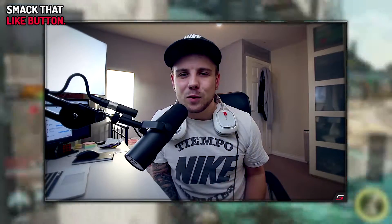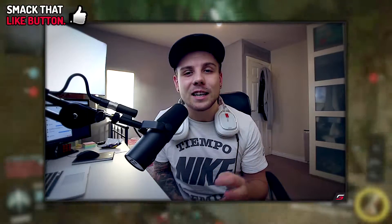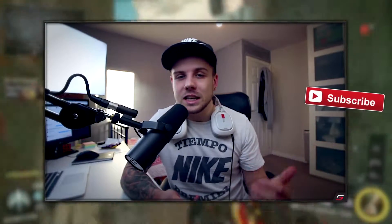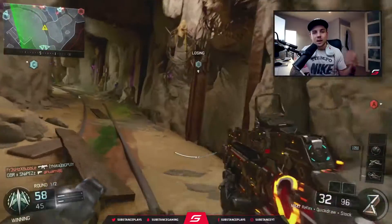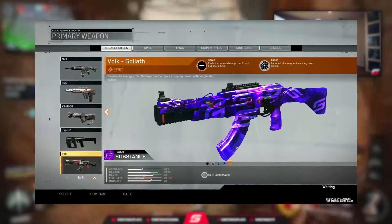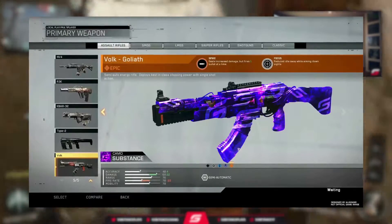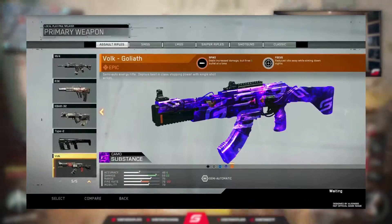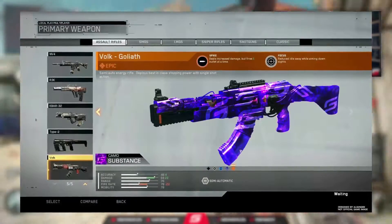Hey YouTube, what is good, welcome back to a brand new video. I hope you guys are having an awesome day. In today's video, one of my good friends Ali, the graphic designer over at TD, actually made me my own Infinite Warfare camo. My camo is shown here on the Volk assault rifle in Call of Duty: Infinite Warfare, with the Goliath variant on it. As you guys can see on screen right now, it's basically my logo fading through and animated through it.